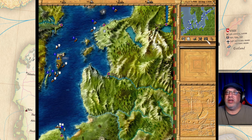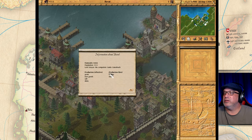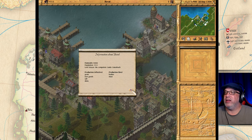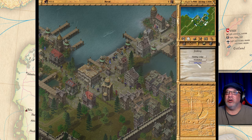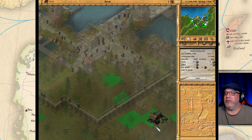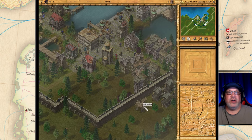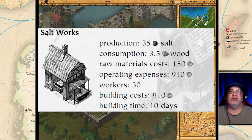The next one is salt. Up here in Reval they have salt on their list, so we can build a salt works. Let's place one outside right there — now we have a salt maker. The salt maker produces 35 barrels of salt a week and consumes 3.5 loads of wood.